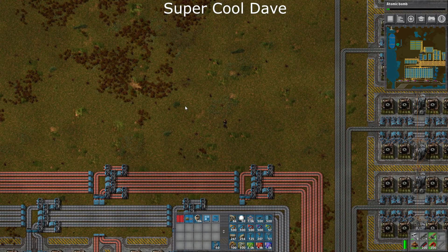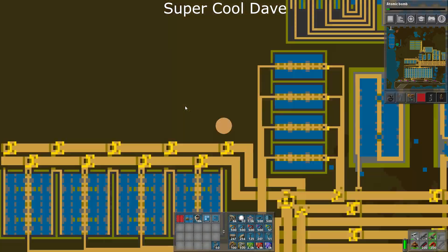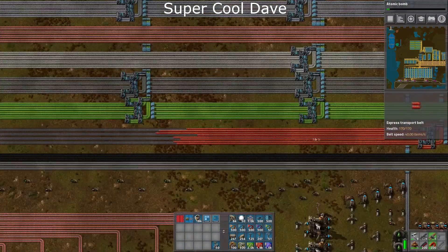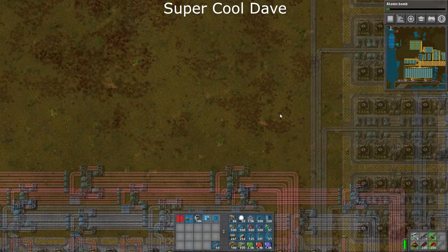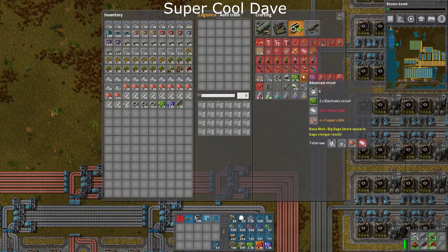Hey guys, super cool Dave here. This is episode 56 of my Factorio let's play through, and what I want to get done this episode is the red circuits — because if we look at the map, it's the only thing we're not feeding onto the belt. Red circuits, alright.